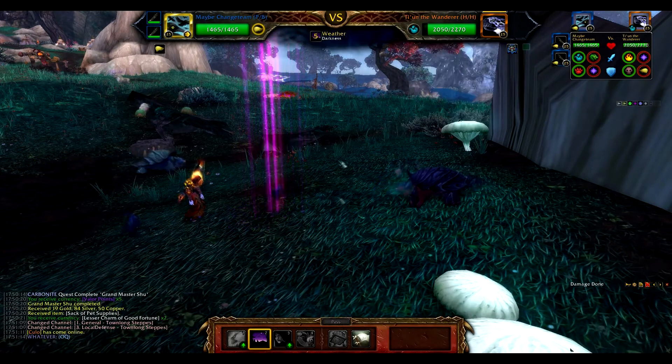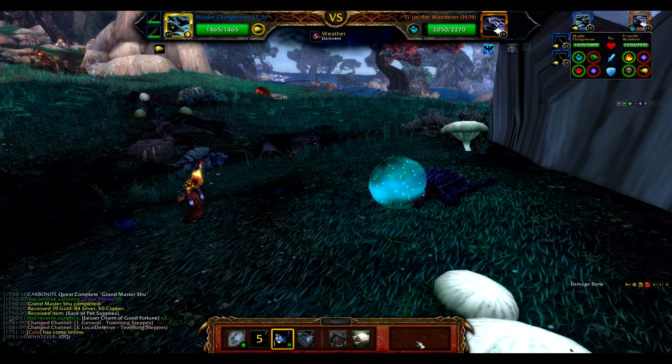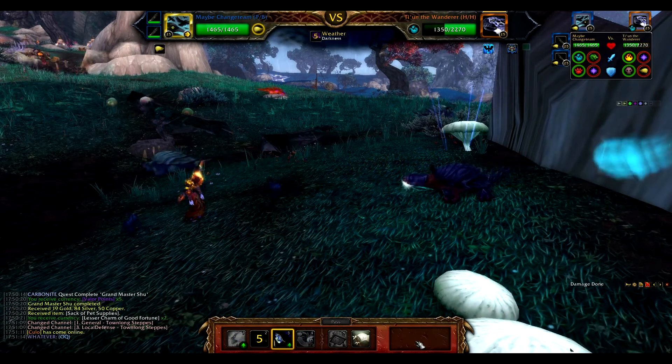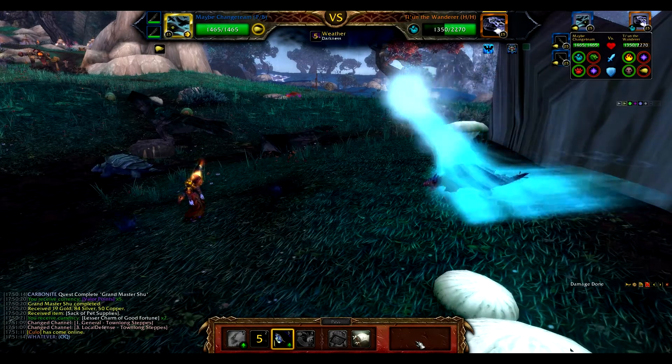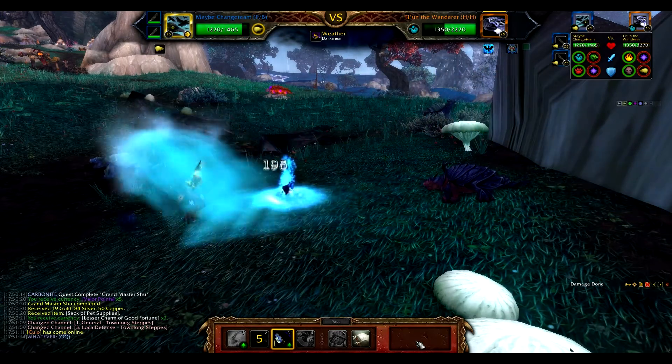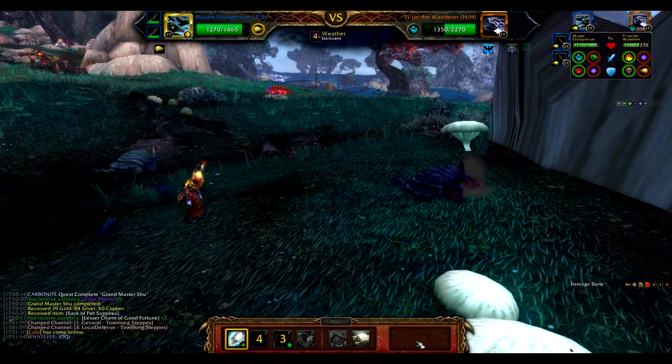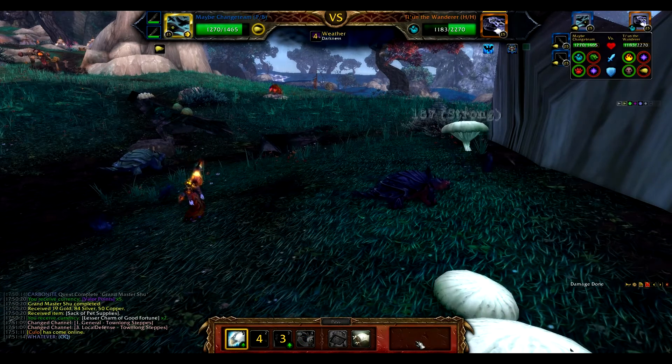Tiyun the Wanderer is one of those silly little aquatic freebies that Blizzard loves to hand us. He bounces back and forth between Tidal Wave, Pump, and Shell Shield. And as you can see in this recording, I got pretty lucky — he did not put Shell Shield up one time. So it was just straight Raven Rapage.